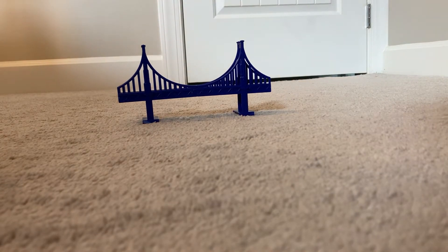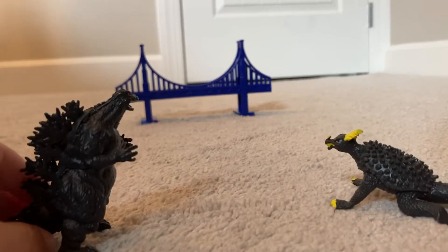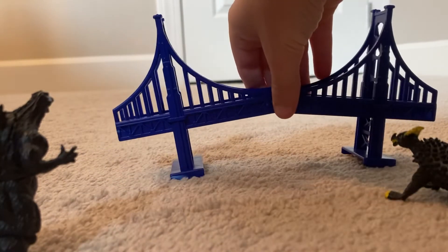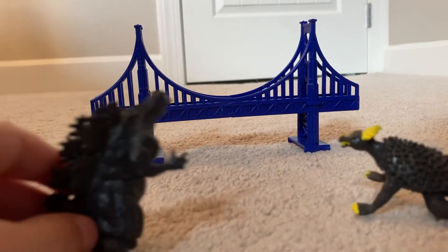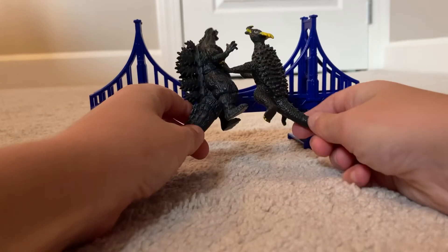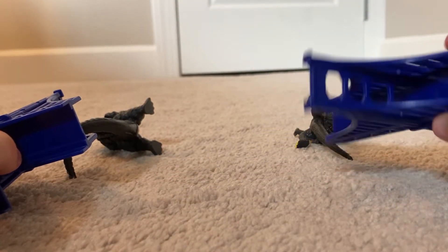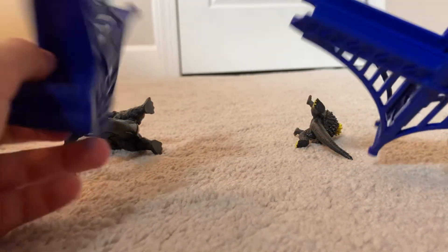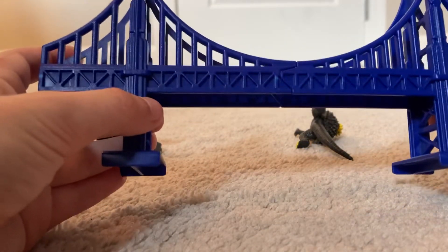Over here, let's see how Anguirus wants to fight a bridge. Let's bring the bridge more over here — put it into that spot, there you go. They're just fighting each other and they accidentally hit the bridge and knocked it over. It split into two — one piece right here and one right here — both the same size, blue colored, just split apart.